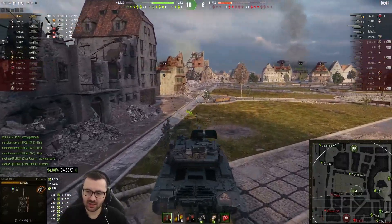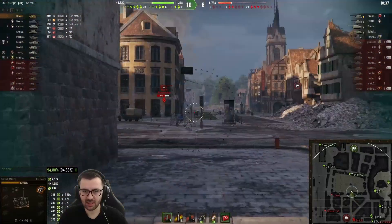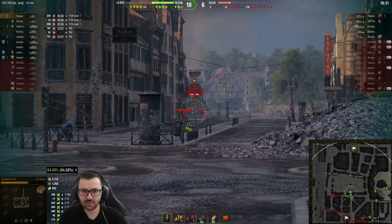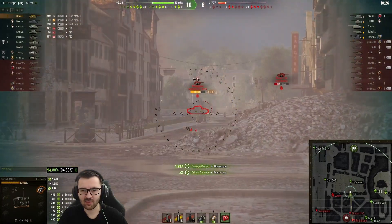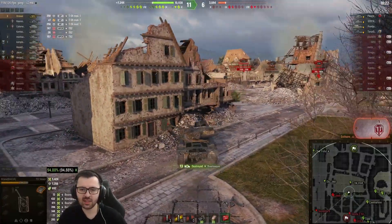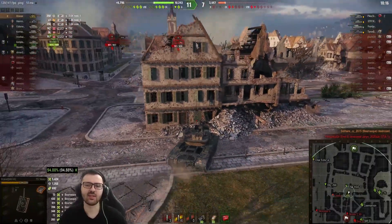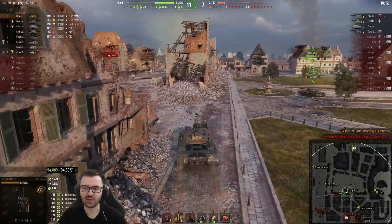Now we've got a couple of tanks left so I decided to push through the middle of the map because I might be able to catch them off guard - and that's exactly what happened. We got an Emil and a Bourrasque, so all I gotta do is clip them. Easy damage. You peek, flank them a little bit if you can, and catch them off guard, because this tank can burst damage very fast.